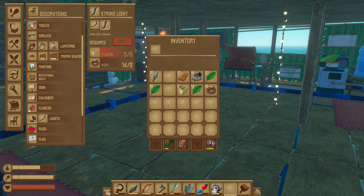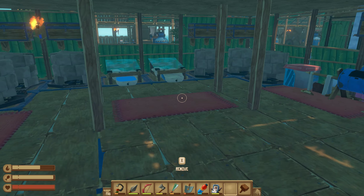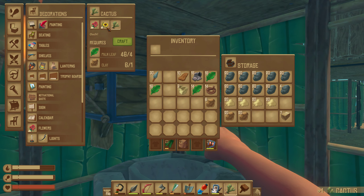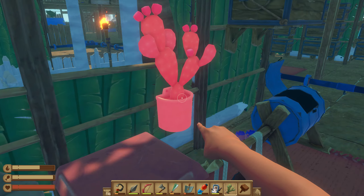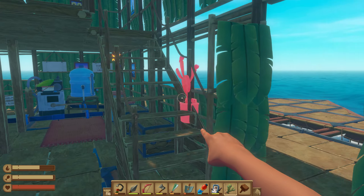Next - we have more bushes, and we need clay too. Let's make this one and the sunflower. For the sunflower we need yellow flowers, and the cactus thing.